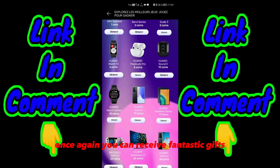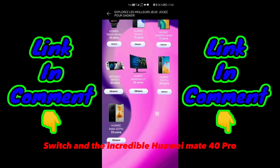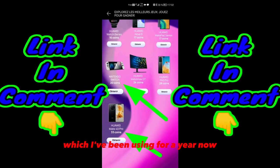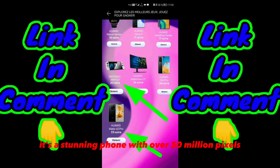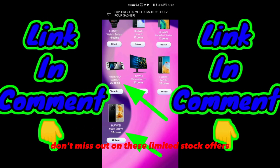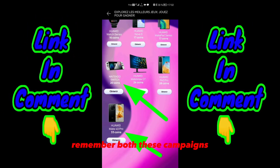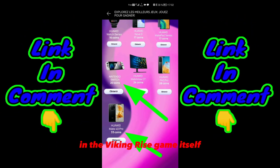You can receive fantastic gifts including the Nintendo Switch and the incredible UE Made 40 Pro, which I've been using for a year now — it's a stunning phone with over 50 million pixels and amazing performance. Don't miss out on these limited stock offers as they are first come, first served. Remember both these campaigns and the Viking Rise game itself.